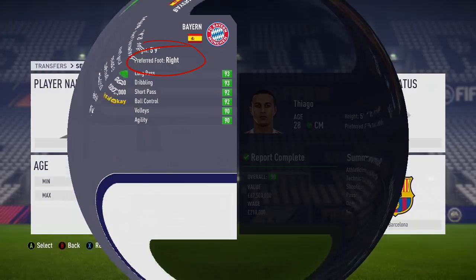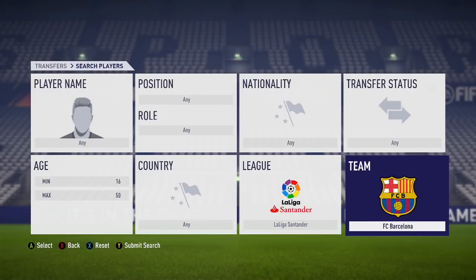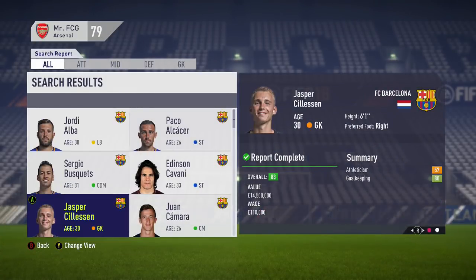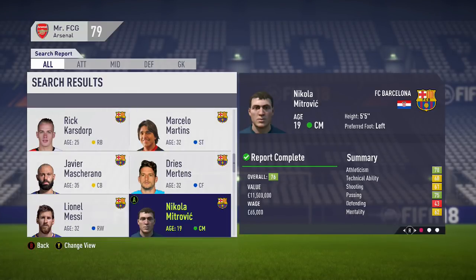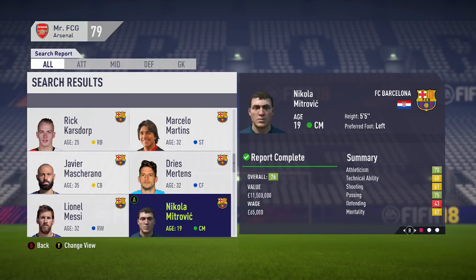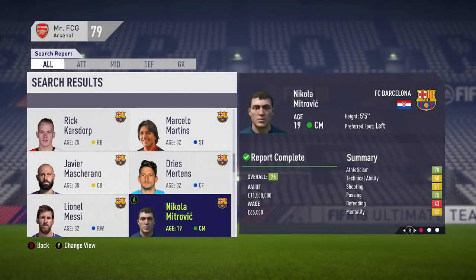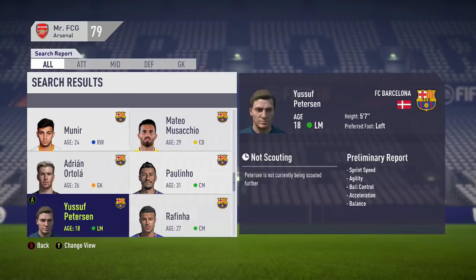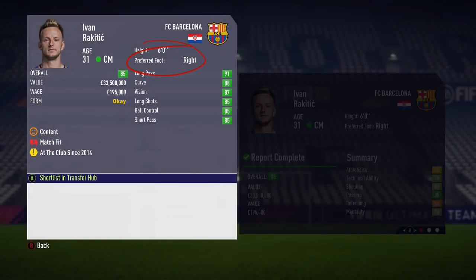It's not just in the Bundesliga where pregens can be found. I came across Nikola Mitrovic at Barcelona — Croatian central midfielder, left-footed, 76 rated, already an exciting prospect. I thought it could have been Rakitic's regen. A quick scroll and Rakitic is still very much playing for Barcelona, right-footed.